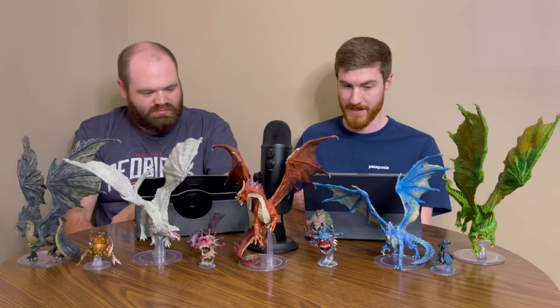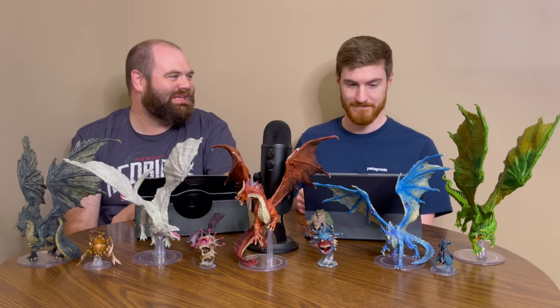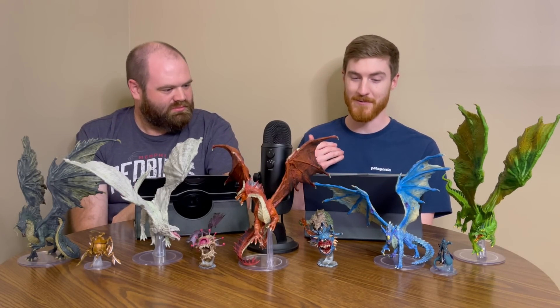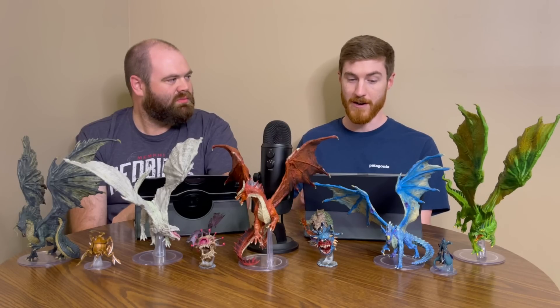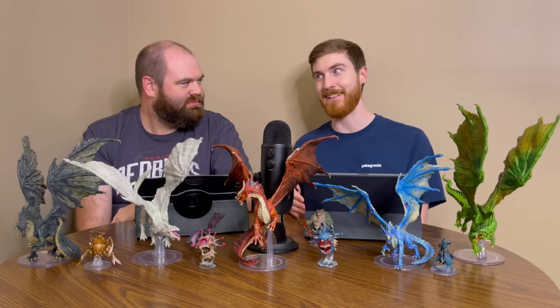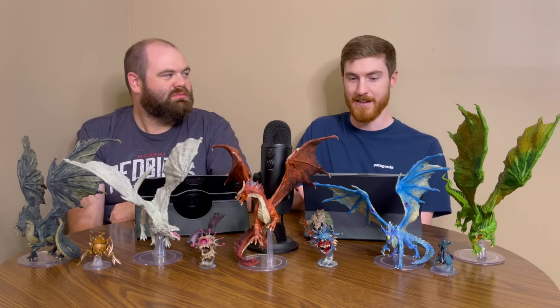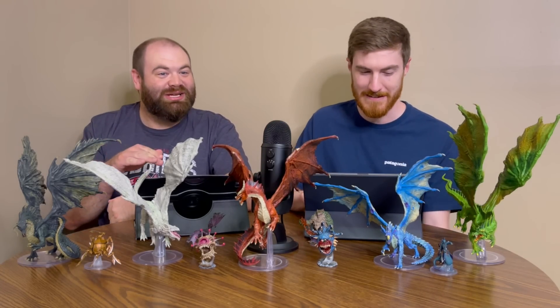Which brings us on to the synergy side of things. The mobility to get in and out of the fray and get up and personal with flyers is a big deal. Normally you're looking at your rangers, rogues, and casters to deal with things in the air - but not anymore, you go get them. You also have the free disengage option which is nice, and you get the potential for pseudo-evasion, so some extra defensive options as well. The capstone for prone is really nice, but strength saves can be a bit iffy, especially later on, getting it at level 18. You might want to focus more on smaller creatures for better results with that.